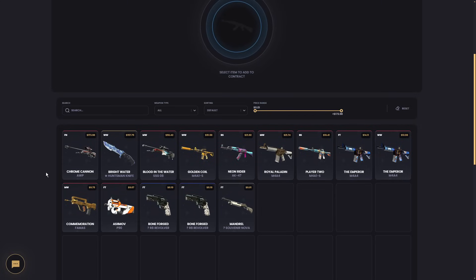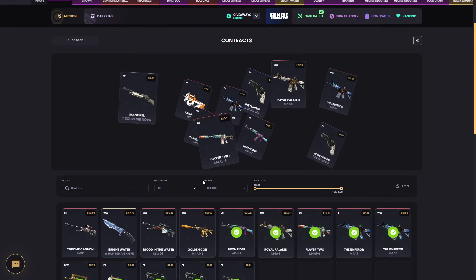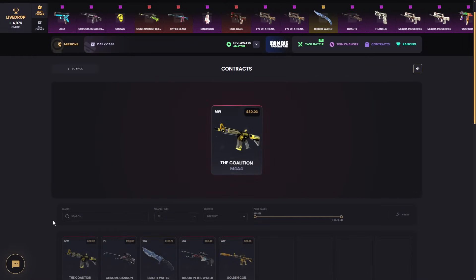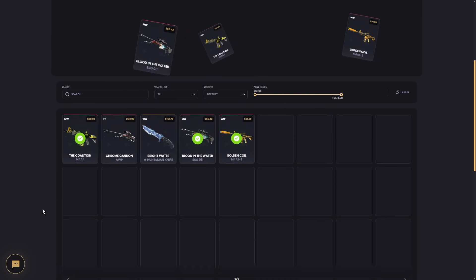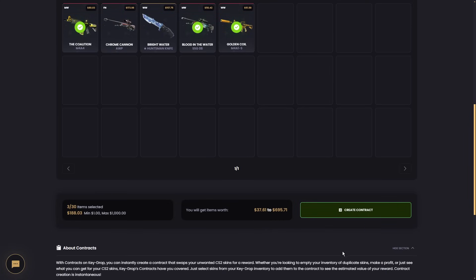I actually think about withdrawing the AWP and the Huntsman knife — that's quite cool. Maybe the Golden Coil too. We'll put in some of the cheaper skins — $116 input, can get up to $430. Wish me luck. 3, 2, 1 — it's a slight loss. We could do another one, going in with these three skins — kind of expensive at $188, but we can get up to almost $700. Let's give it another try.